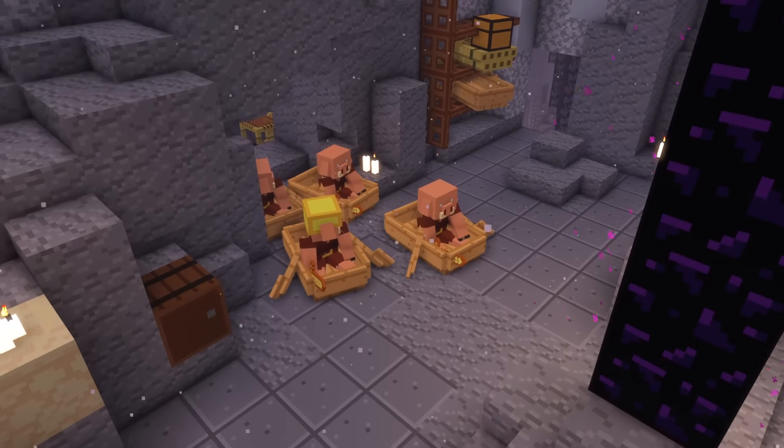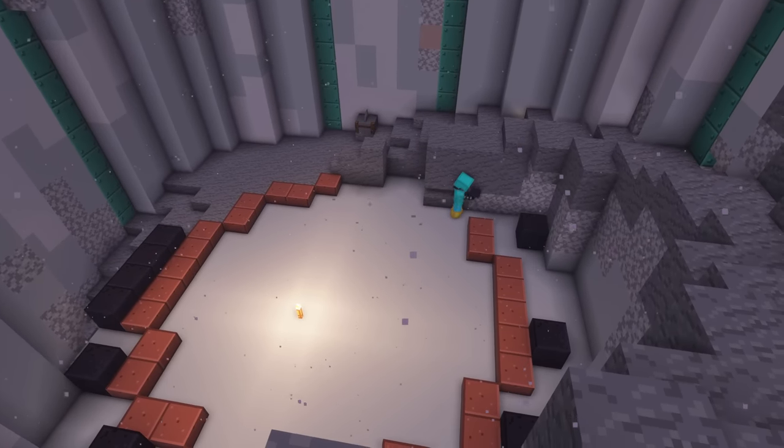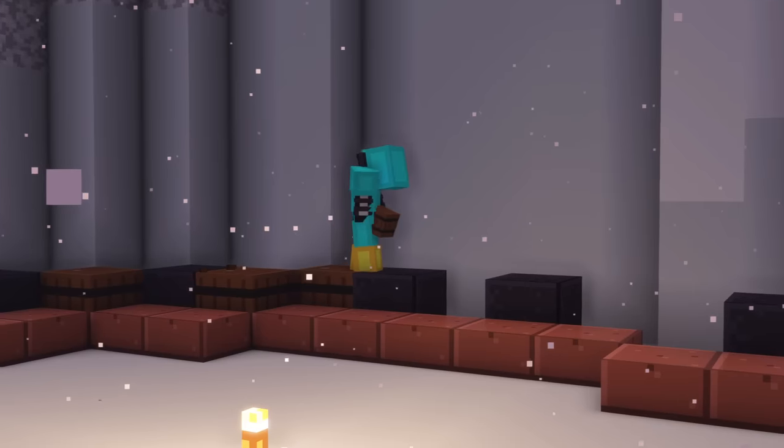It was time to get the piglins out of the boats and into a more permanent residence — not that this one would be any more comfortable, seeing as it was just a one-block cubicle, but at least they won't be blocking the way anymore. I decided to migrate them up onto the second level of the nether hub.